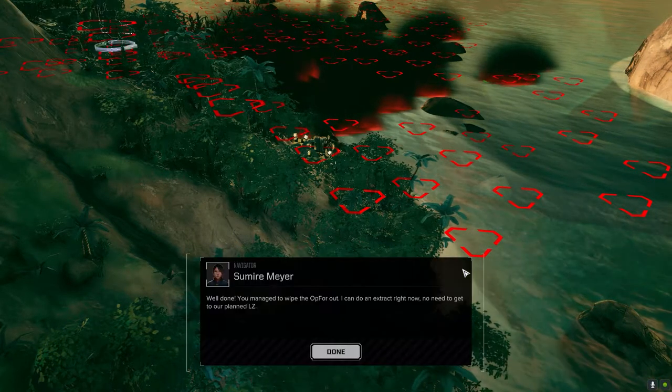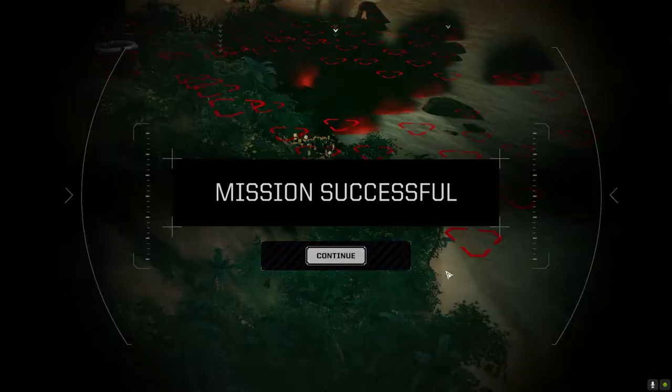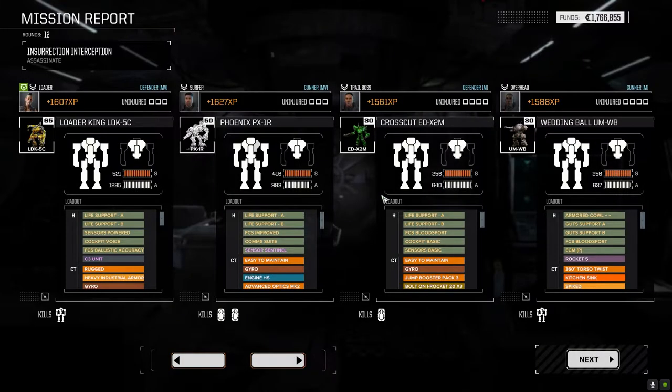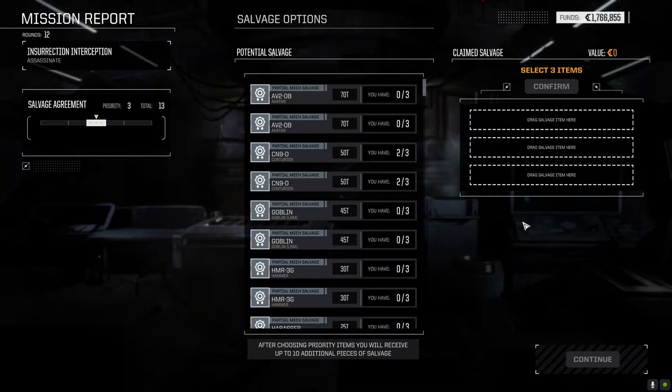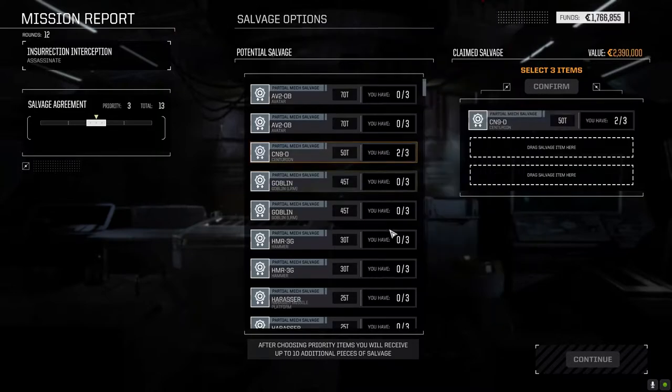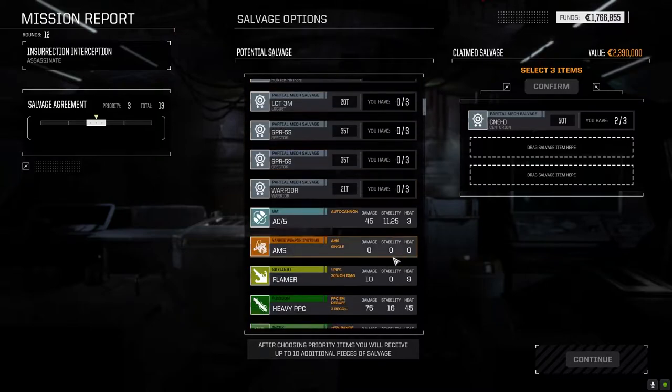Mission successful! That was nice. Let's see what we get out of that — that's a nice little bit of change there too. I left the salvage right in the center. We got okay salvage out of this. Avatar parts, Avatar parts, Centurion parts. The actual Centurion fits more with my playthrough style than anything — I'm going to grab that. I'm going to see if there's a heavy PPC. Wow, I'm really glad that guy did not land a shot with that LBX 20.